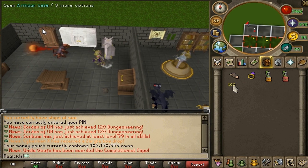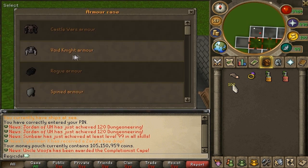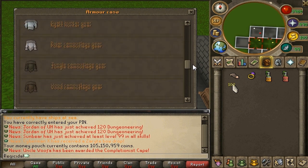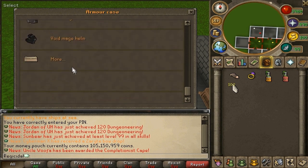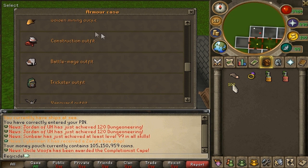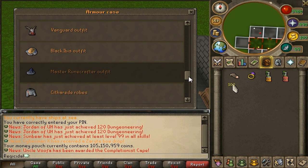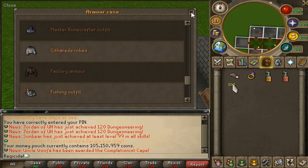The magic wardrobe has really nothing in it. This is the armor case I'd like to show — I'm trying to collect a lot of the stuff here. I have Void Knight armor, Spine Armor, Rockshell Armor, Witch Doctor gear, Builders, Lumberjack, and the Void Helms. I'm also collecting outfits: Golden Mining outfit, Construction outfit, all the Hybrid gear, Black Ibis outfit, and I'm trying to get the Master Runecrafter robes, Factory armor, and I have the Fishing outfit.